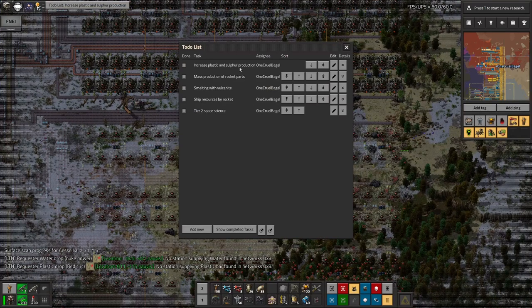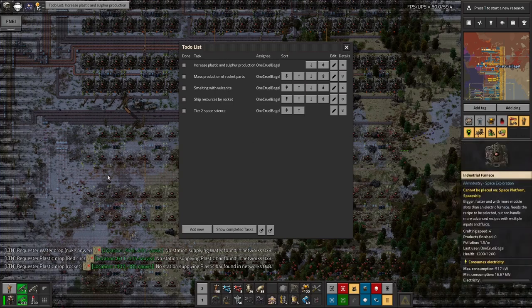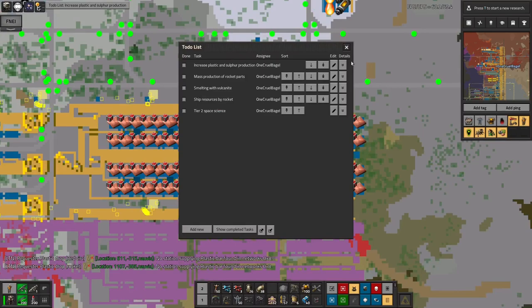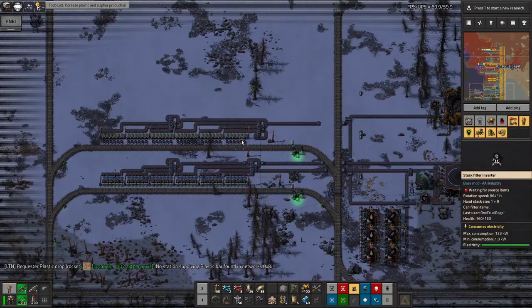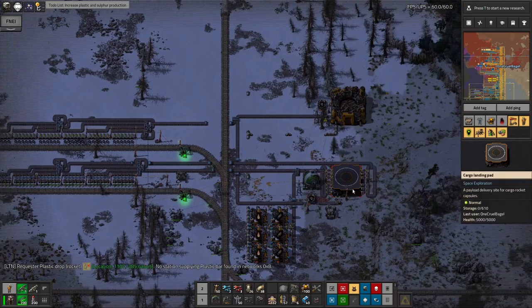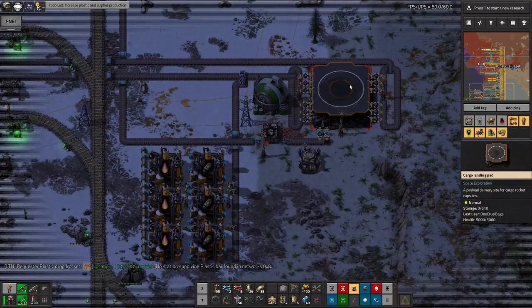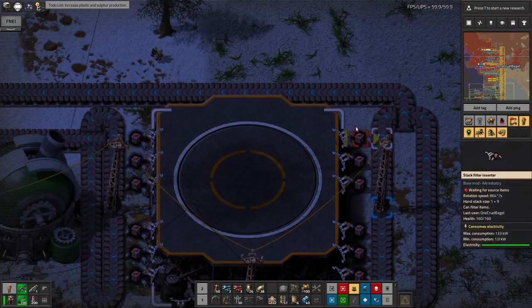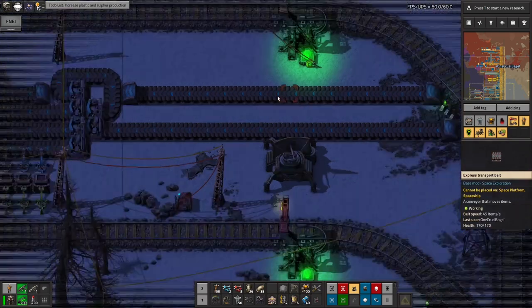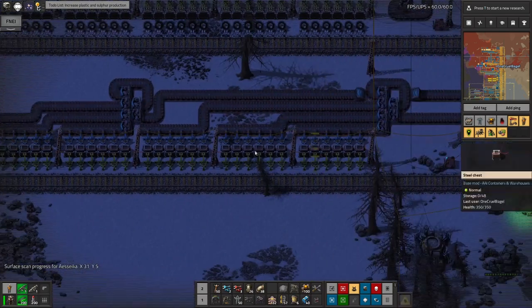So we've got increased plastic and sulfur production — that's something I've just realized relatively recently, so I haven't started that yet. Mass production of rocket parts is built, just waiting for the plastic to come in. Smelting with vulcanite — that's building up here. The next thing is shipping resources around by rocket, and for that I'm building up this space port over here. This rocket pad is going to be for vulcanite to arrive on — I'm going to build up a new facility on another planet to ship vulcanite in by rocket. A rocket drops in 500 stacks of vulcanite, which get unloaded onto these two belts. We'll get two full blue belts running over to these chests, which can then be trained off to wherever it's needed.